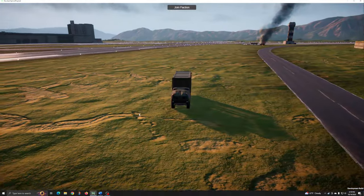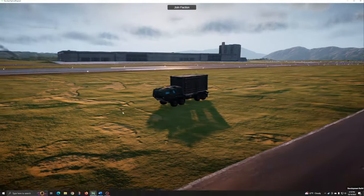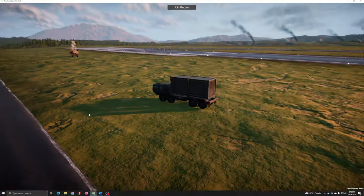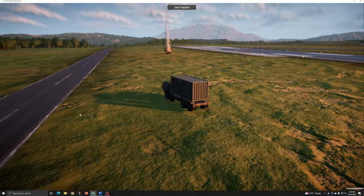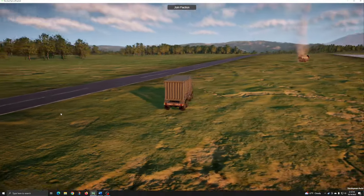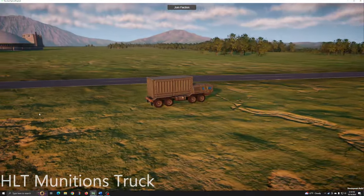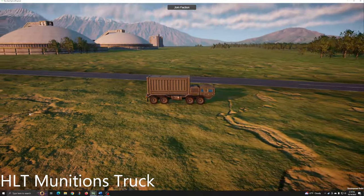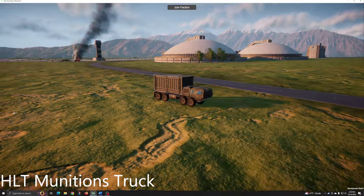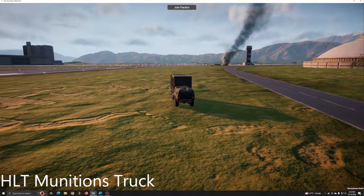The HLT series are a set of support-focused vehicles that offer significant advantages to allies nearby. These vehicles are unarmed, lightly armored, and therefore unsuitable for use in combat situations, though they are a common sight in and around airfields, forward operating bases, and other stationary facilities. HLT Munitions Trucks resupply equipped weapons on any ally nearby, provided that allies are stationary and within range. These vehicles also resupply countermeasures which require physical ammunition.